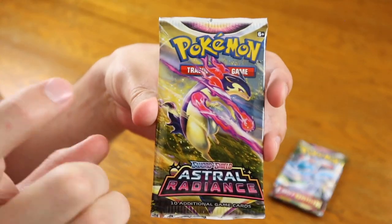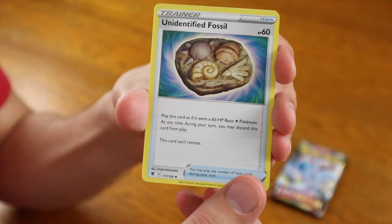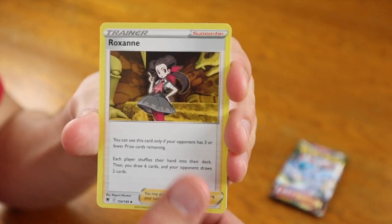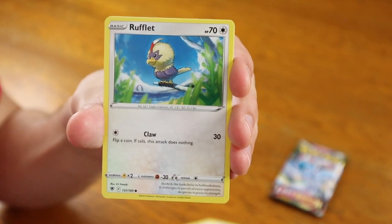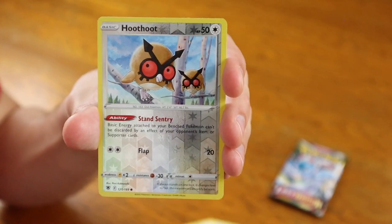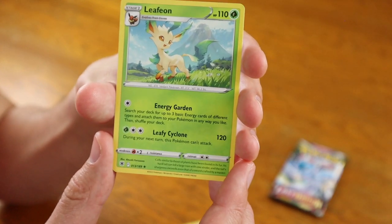We have two packs remaining. Last time Astral Radiance gave us a hit and Lost Origin did not. Let's open up the Astral Radiance pack — hoping this is the one that has the hit in it. Moment of truth. Electric Energy in the front, followed by an Unidentified Fossil, Bronzong, Roxanne, Hisuian Growlithe, Bergmite, Rufflet, Ponyta, Chatot, Hoothoot, and regular rare Leafeon in the back.